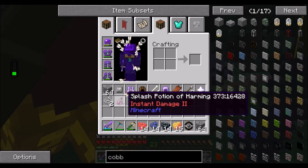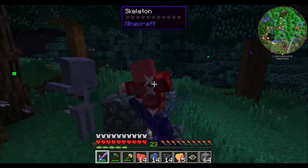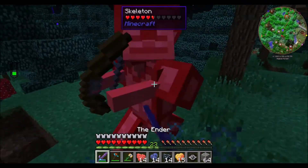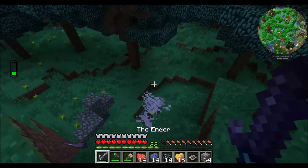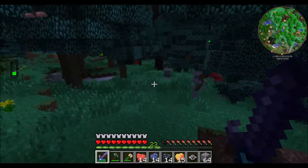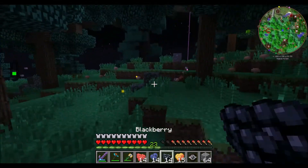I hear an enderman nearby — goodbye. There's a witch; I don't want to deal with her. Is that a potion of decay? No, it's harming — I don't need harming. Skeleton, stop it! My helmet's going to break and my armor is not going to give me any protection after all this.